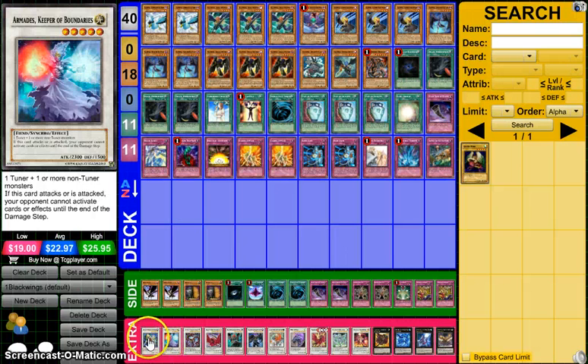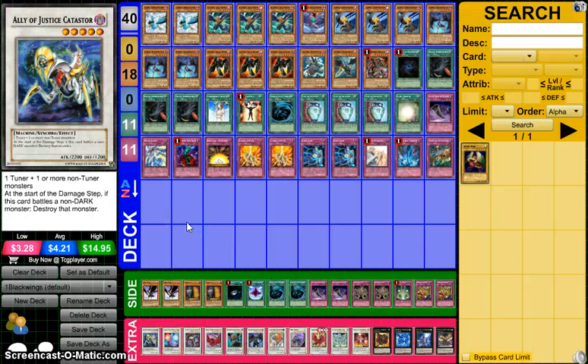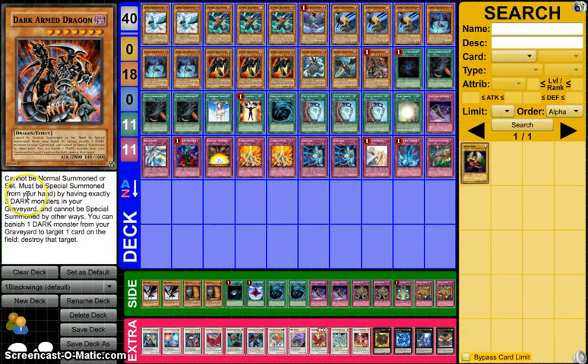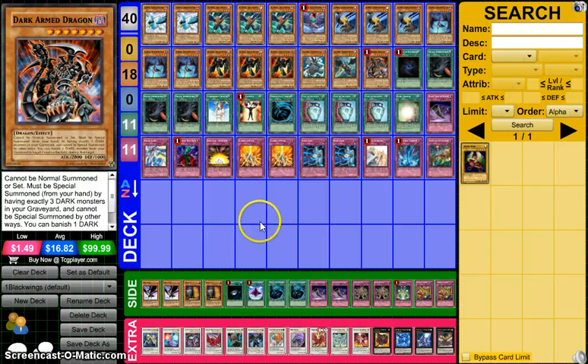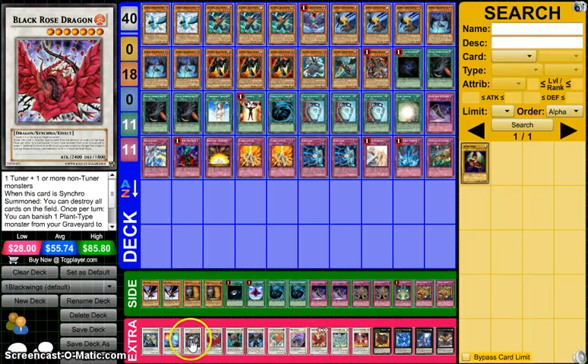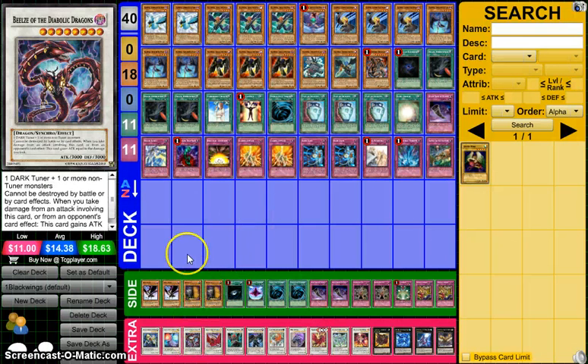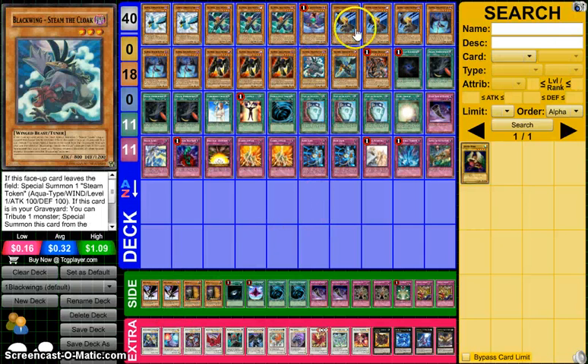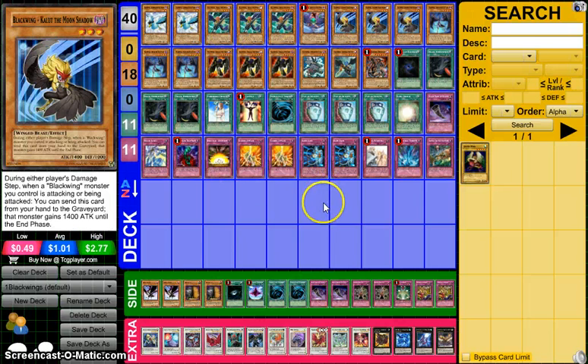For the extra deck, we play the two level 5s: Armades and Ally of Justice Catastor. We had Reincarnation Dragon — Samurai Sarc — but it really isn't that good in this deck. There aren't very many cards you're going to want to be special summoning from the graveyard. We can't special summon Dark Armed Dragon from the graveyard because it has to be special summoned from your hand. The only way to go into level 5s is with your Blizzard and Kalut in the graveyard — you normal summon Blizzard and go into the Kalut you used. I prefer searching Kaluts to discard for the attack gain rather than to summon.